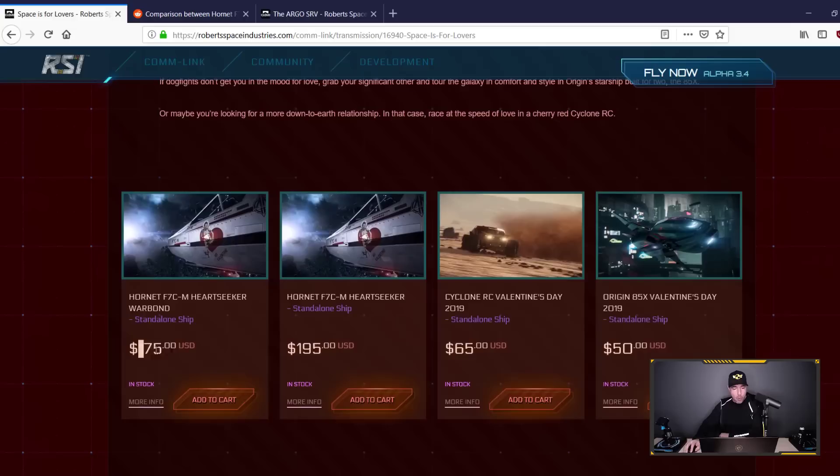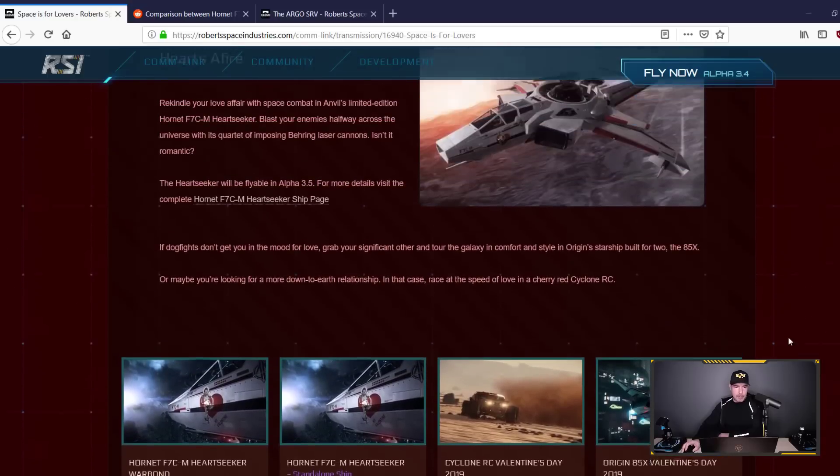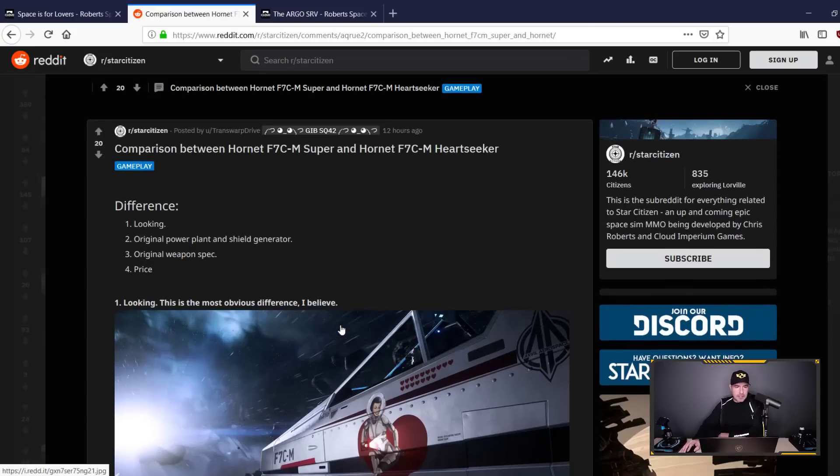The price: $175 cash, $195 store credit — more expensive than the Super Hornet. We'll get to why. Also available is the Cyclone in red and the 85X with red accents. Now let's take a look at some of the stats. A big thank you to Trance Warp Drive on Reddit who posted this — he pulled the stats from a site called hardpoint.io, go check it out.